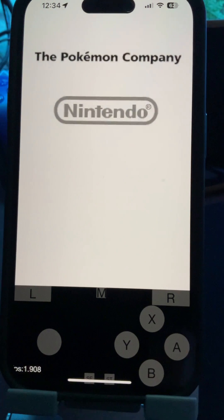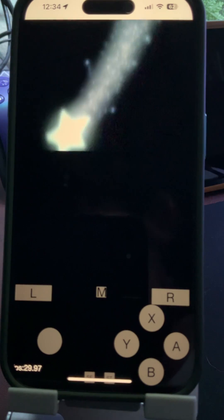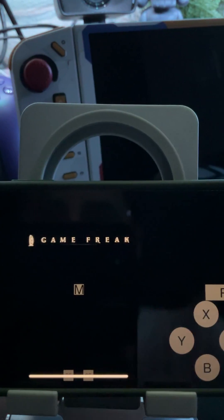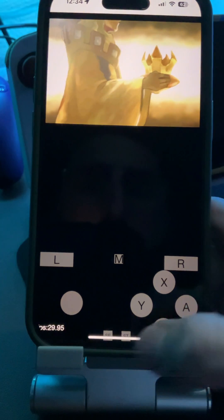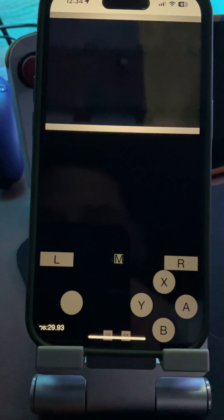This emulator also has auto-saving and manual saving, so don't worry about it. You can get to a save point, save the game, and you'll be fine. You can also tilt the display — I don't love the way it looks, but you can do that. It's probably best to play in the standard orientation, with the bottom as a touch screen and the top half as the gameplay screen.